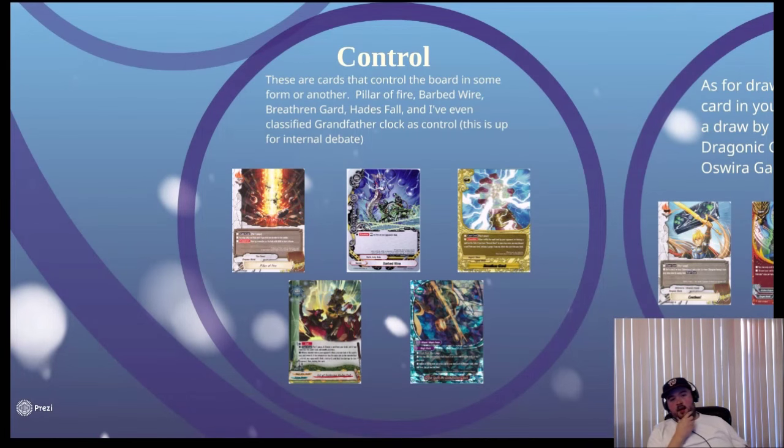Control cards are cards that control the board in one way or another. Pillar of Fire can remove a monster from the field during the attack phase; Barbed Wire prevents your opponent from performing an action with their item; Brethren Guard physically prevents your opponent from playing a spell; Hades Fall is another form of destruction. I've even considered Great Spell — My Grandfather Clock as control, because you're getting an extra turn and altering the board state.